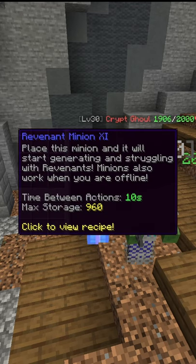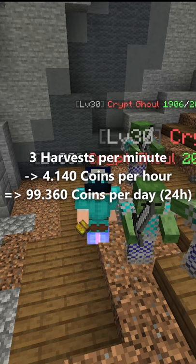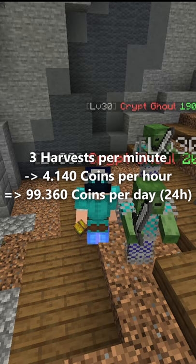At max level, it has a max storage of 960 and a time between actions of 10 seconds. At level 11, the minion will generate 3 harvests per minute. This results in around 4,140 coins per hour, or 99,360 coins per day, based on 24 hours of average revenue.